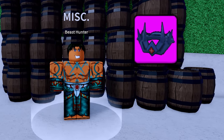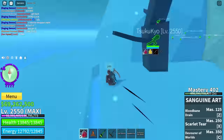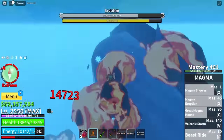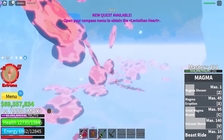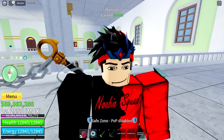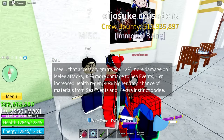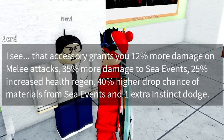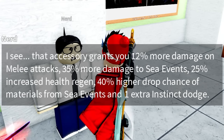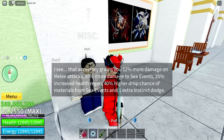We still have to craft the Leviathan Crown and the Beast Hunter boat, so let's grind more Leviathans. We have enough for the Leviathan Crown. This looks pretty weird on me, but it gives 12% more damage on melee attacks, 30% more damage to sea events, 25% increased health regen, 40% higher drop chance, and one extra instinct dodge. That's a lot of buffs! But I think I'll still use the shield for now.